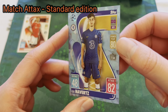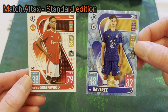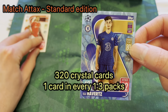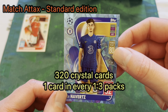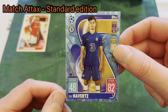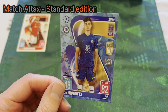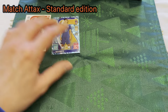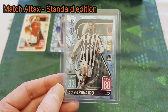The next card you can pack is the crystal variant — a crystal version of the base cards. The only difference between this Kai Havertz and the Mason Greenwood is the crystal design. Crystal cards are available one in every three packs, and there are 320 to collect. To complete the set you'd theoretically need to purchase 960 packs, making them relatively rare depending on the player.